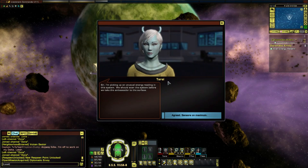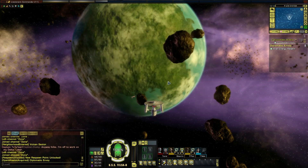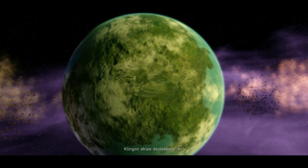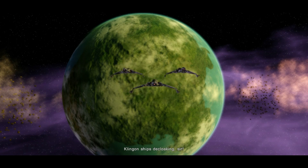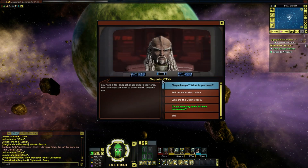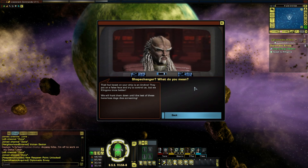I'm picking up an unusual energy reading in the system - we should scan the system before we take the ambassador to the surface. Agreed, sensors to maximum. That's it - Klingon ships decloaking, sir. Captain, we're being hailed by the Klingons. Putting them on screen now. You have a foul shape-changer aboard your ship - turn the creature over to us or we will destroy you.